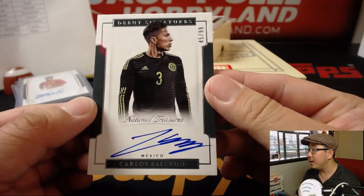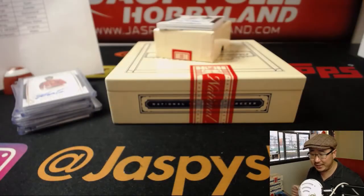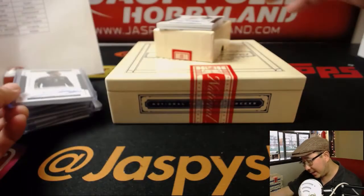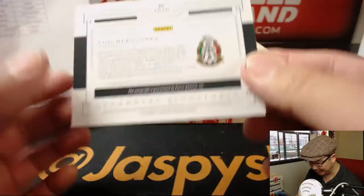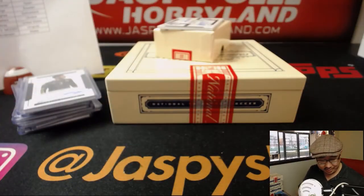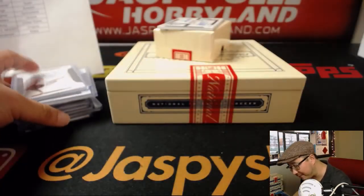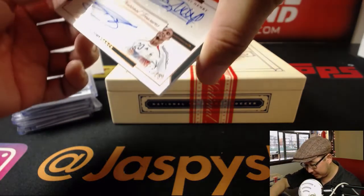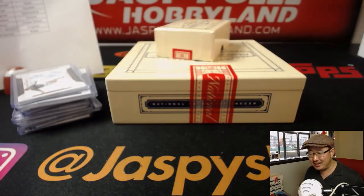We've got Carlos Salcedo, 45 out of 99 — nice on-card auto for Mexico. That goes to Josh Pruce. And out of 25, look at this — Luis Hernandez for Mexico, 14 out of 25, Legendary Signatures. Nice old school player there. And last but not least, the last hit out of this half-case break, the first half of the case, is a dual autograph, one out of 15 — David Trezeguet and Thierry Henry for France. That's Le Bleu for Moody.